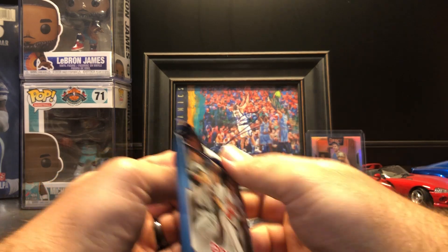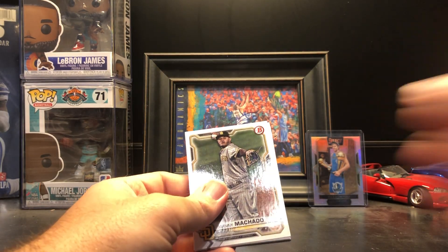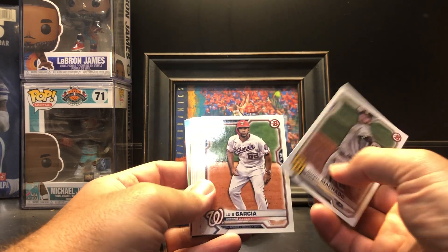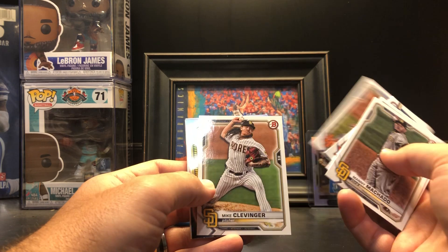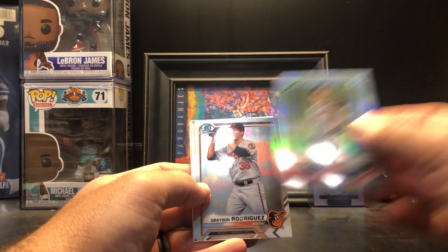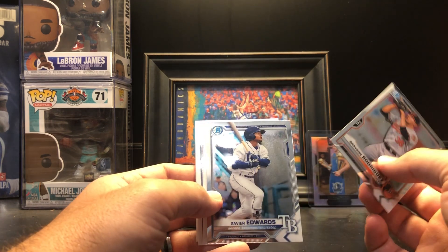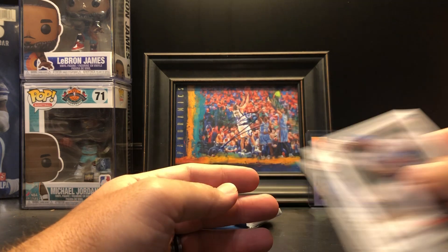Three packs left. Got a Manny Machado, Luis Garcia, Sixto Sanchez, Jordan Alvarez, Jacob DeGrom, Mike Clevenger, Scouts Top 100 — Forrest Whitley number 21, Grayson Rodriguez, Xavier Edwards, Ed Howard, JJ Bleday.